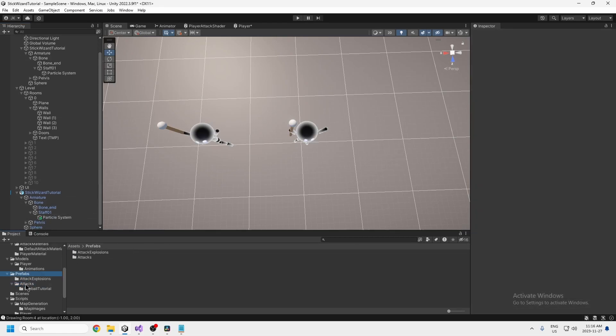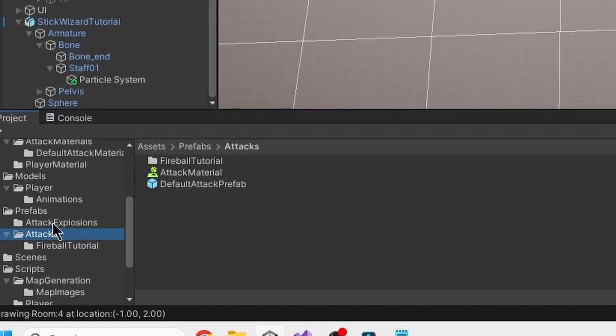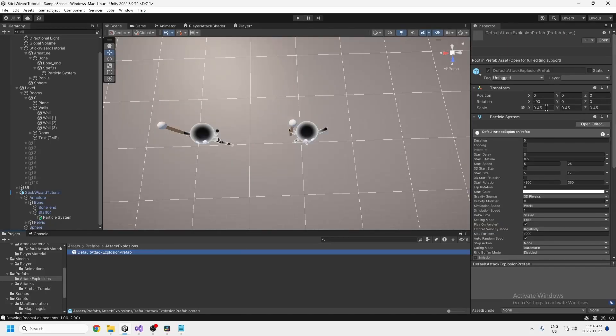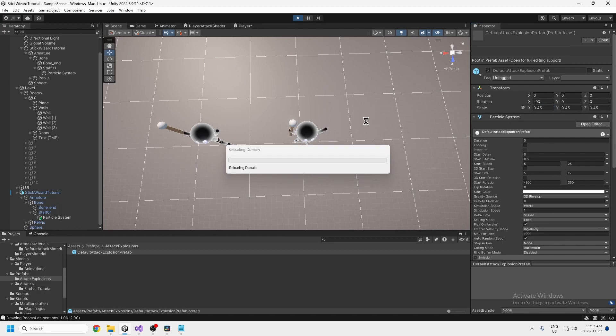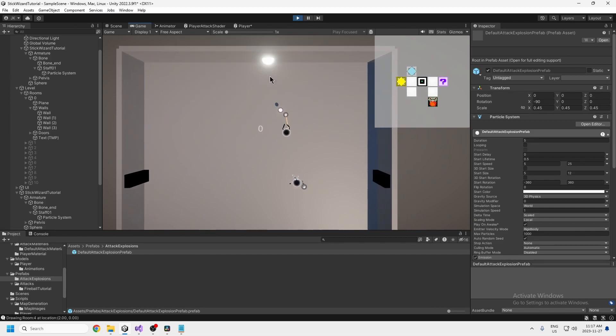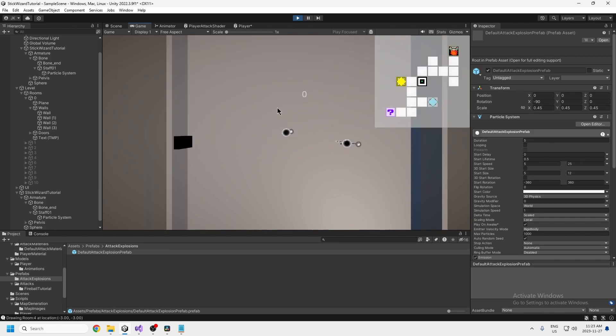The last thing is changing the attacks. Inside the prefabs folder there are two folders: attacks and attack explosions. I changed the size of the attack to 1.5 to match the character — since we multiplied the character's size by 1.5, we make the attack 1.5 as well. Turn on the lock button to change all three values at once. The attack explosion was changed to 0.45 from 0.3, which is a similar proportional increase.